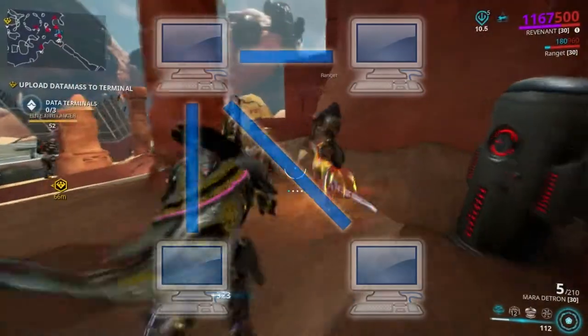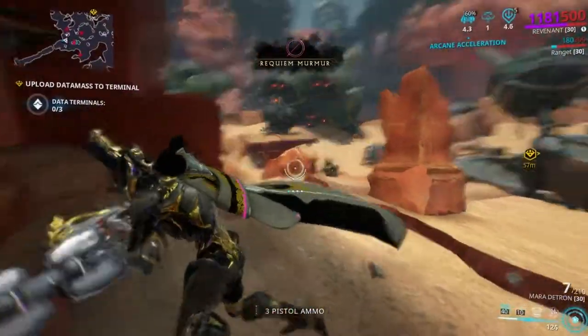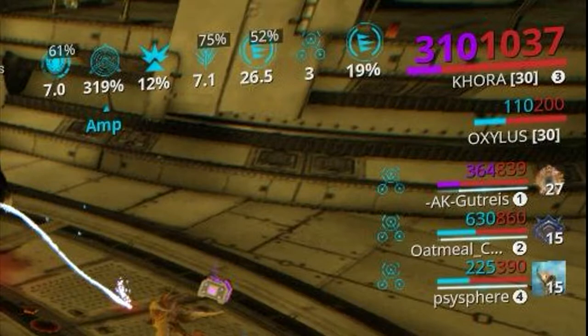If the host is in Australia and the rest of you are in EU, you'll have a lot of ping. But thankfully there is a way to know who is the host and, if possible, change it to be optimal. Just look at the names in the top right — you see the guy with the number 1 next to his name? He is the host.